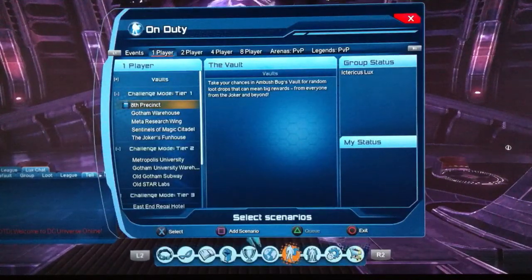Challenge Tier 1s. Basically everything I'm going to cover in this video is exactly what I've covered before, but updated, so the stuff I'm going to cover is going to be really quick. The Tier 1 challenges pay 1 mark of Triumph each, so that's 5 per day and 35 marks per week for doing these every single day.